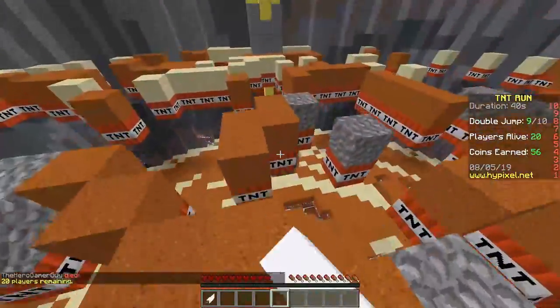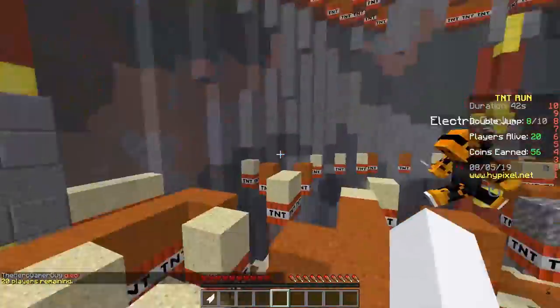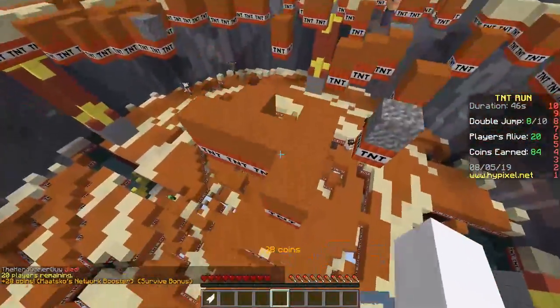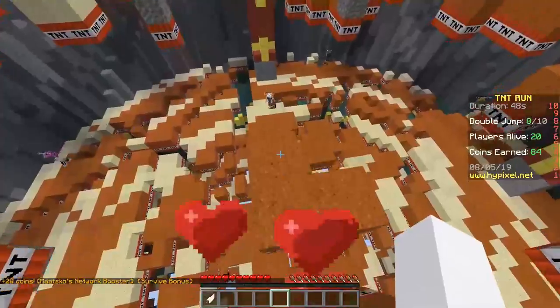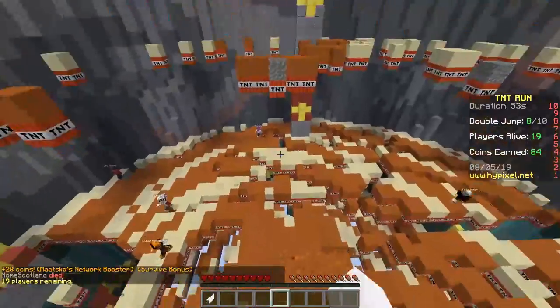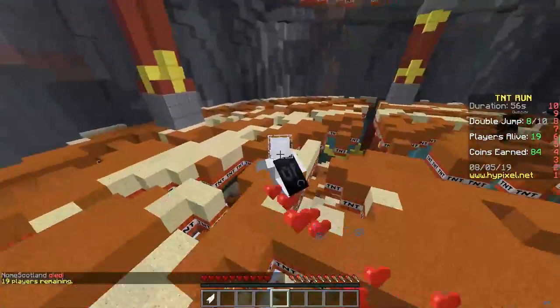This is why you need double jumps — just so you can get good. I have slowness right now so it's kind of hard, but just go like this. It's easy. This is how you win most games because it's just easy. Just jump around.